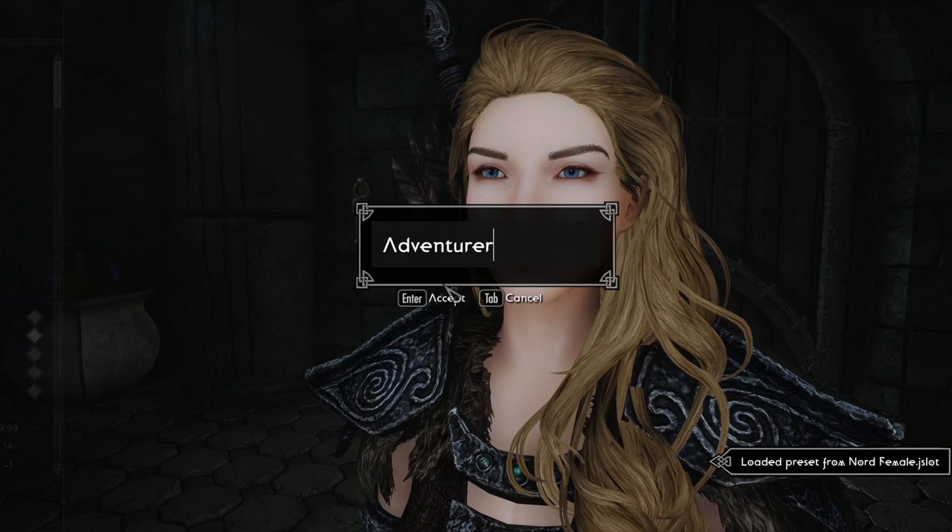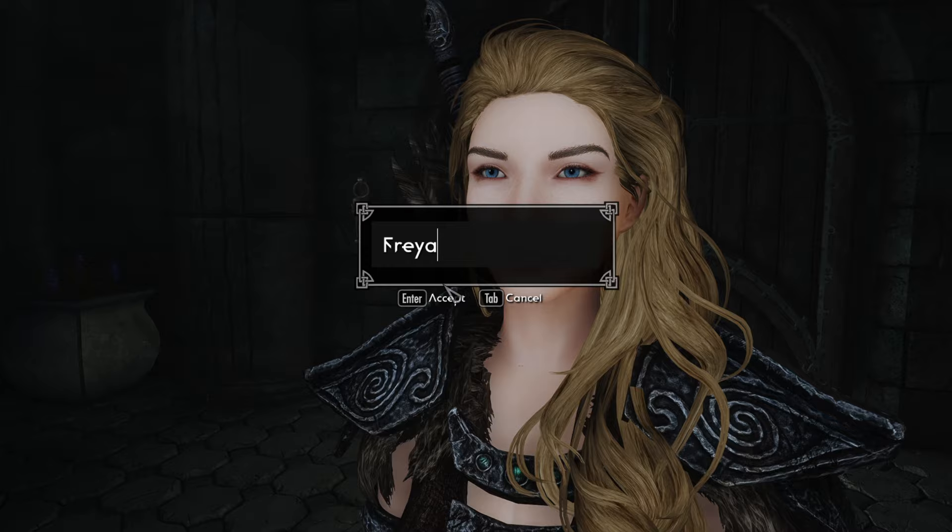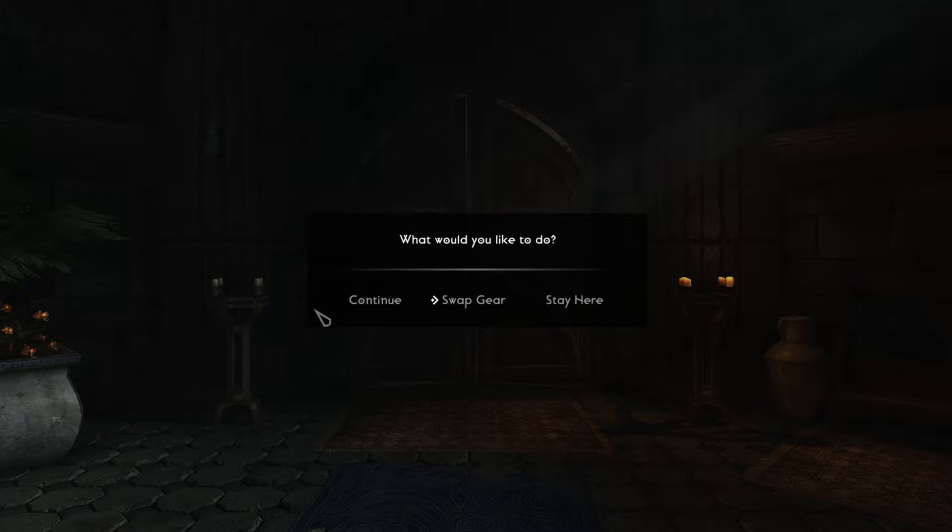One thing to note about Skyrim Unbound is it does change the way the main quest starts. In this modlist by default the dragons will be level locked, but you can change that to be locked based on time that passes. Once you kill your first dragon, then you can start the main storyline.